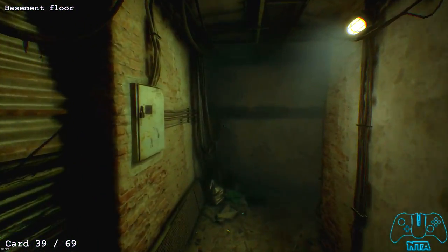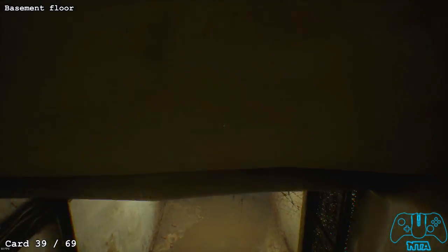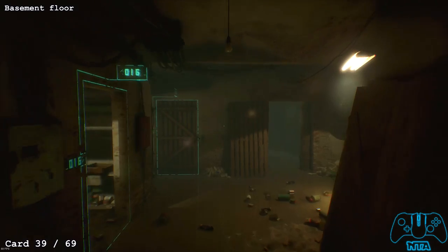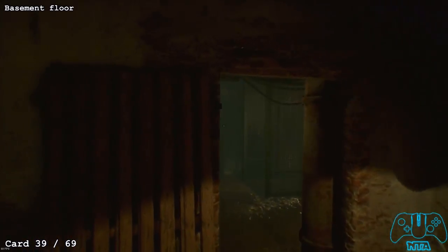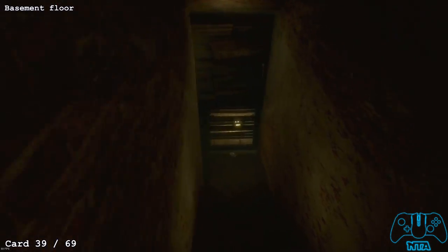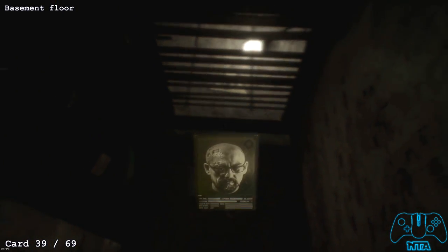Card number 39. Go back to where we found that card in the fridge — next to rooms 015 and 016, go into the door to the left. You'll find stairs going down and come to a dead end. Make sure you pick up the card.